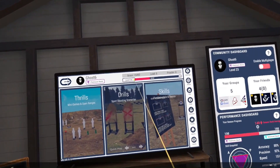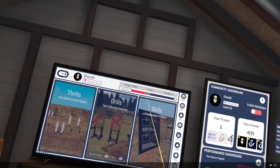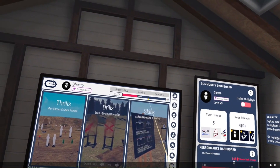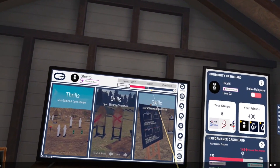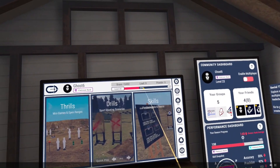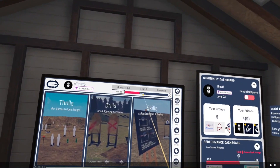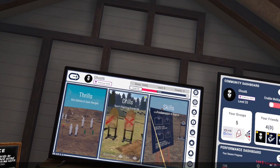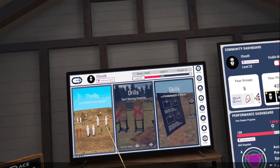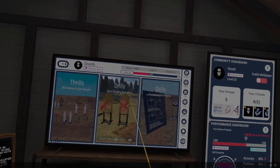Your level is pretty much how much experience you have in the game, which is determined by this bar here. I have 347 experience towards level 24. Each drill that you do gives you 10 experience — there may be a modifier, I haven't really determined. If you do really well on a drill it may give you more experience, but from my testing it's going to be 10 experience per drill. Certain thrills and skills won't give you experience that I've seen; it's going to be here in the drill section.